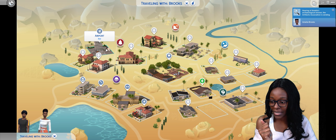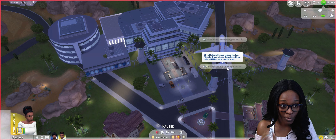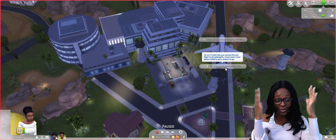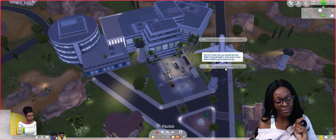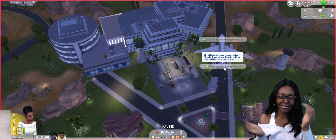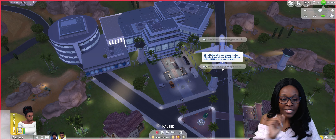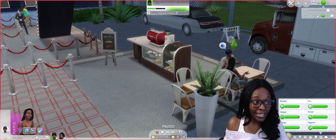We head to the west side of Oasis Springs — that's the airport! We can take the plane to Brook Heights for a thousand Simoleons. You can also travel with other people, which I love. But it looks like we missed the last flight — classic! We need to come back one hour before 11 a.m. So we have to wait until 10, and then head in early like a real international flight.